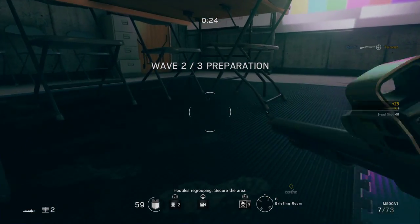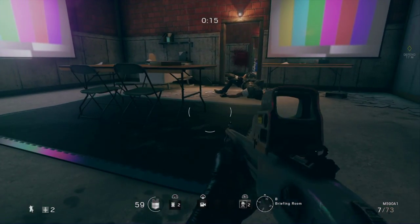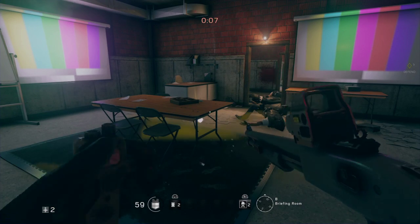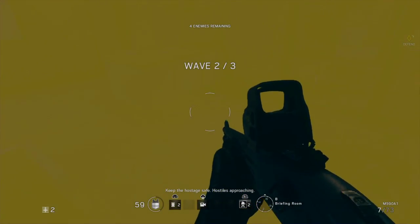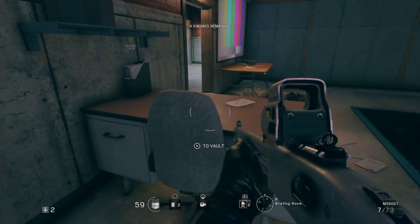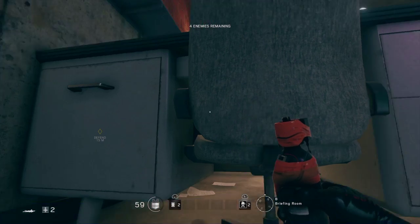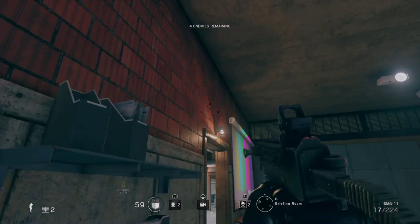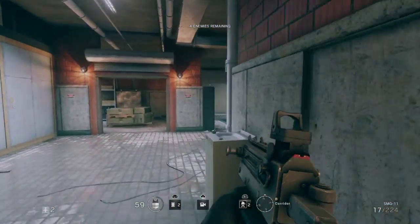One spot I actually find really useful is under this table. If you crouch and you place it anywhere like this, unless the enemy is crouching near the table, there is a really slim chance that they can see it. And if you blow it — as you can see — it's a pretty good spot, it smokes a lot of the area. You can also do it by placing it behind here — if they place the diffuser here, you can place one there and just smoke this area.